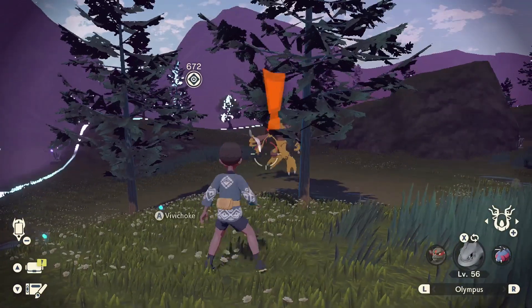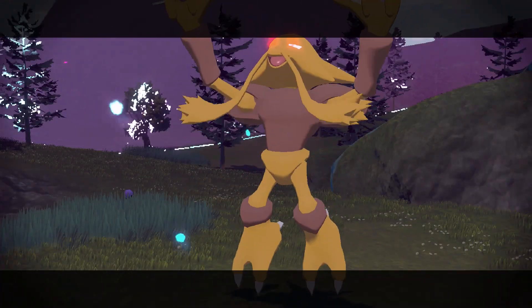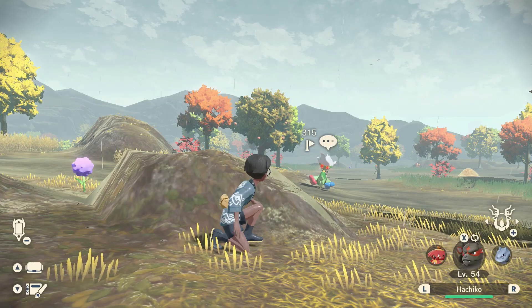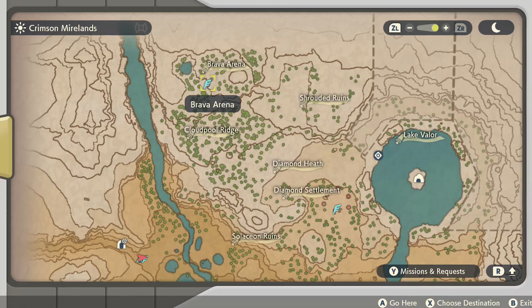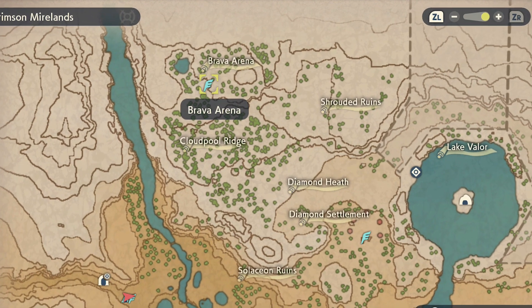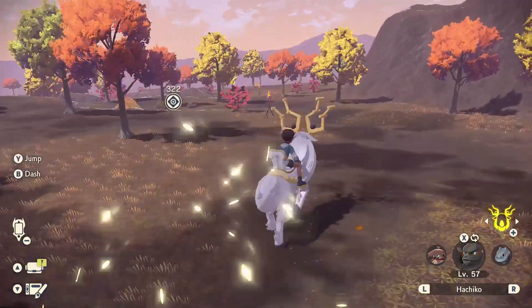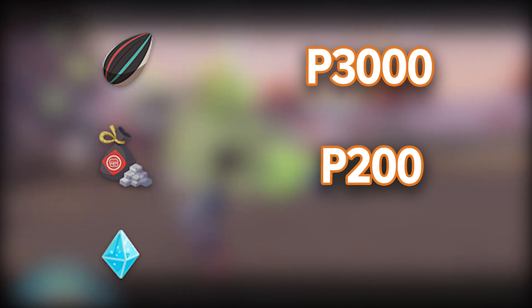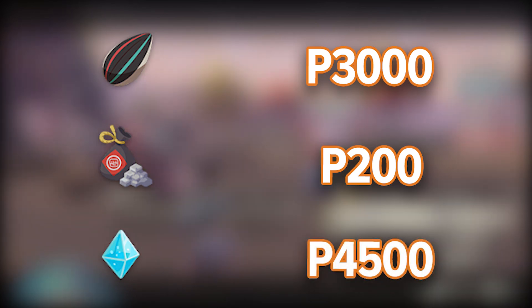Alpha Pokémon can be tough to take down, and that's why the rewards are always so plentiful. We found nothing quite as quick and easy as this Alpha Roserade found in the Crimson Mirelands. Once you're here, fast travel to Brava Arena. Go down the steps and follow the path straight ahead and you'll find the Alpha Pokémon right there. Once you defeat it, it drops a Seed of Mastery, which goes for 3000 PokéDollars; Great Gravel, worth 200 PokéDollars; and most importantly, it drops an Exp. Candy which goes for 4500 PokéDollars. Roserade — more like Rosa, make it rain!